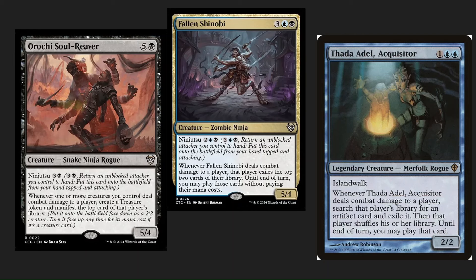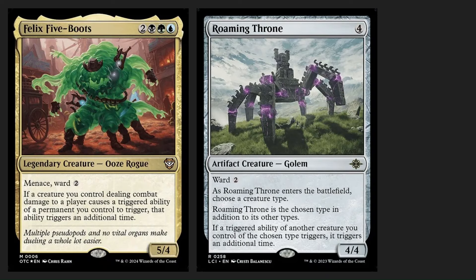Doubling up on those kinds of triggered combat effects is really going to be the meat and potatoes of your whole deck style. You want to be doing lots of combat, but you don't necessarily want to be doing lots of combat damage — it's what you get from the combat damage that you're going to be using. We've got Felix Five-Boots, who is a really solid guy in and of himself in the command zone, but in the 99 he works really well with Gonti, getting those extra triggers. Roaming Throne also works really well, though not quite as efficient for maximizing combat triggers with each individual creature. But both these guys are really good — highly recommend them.